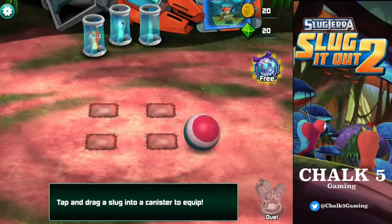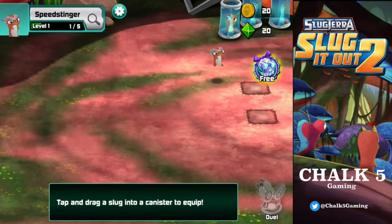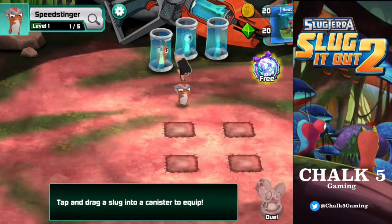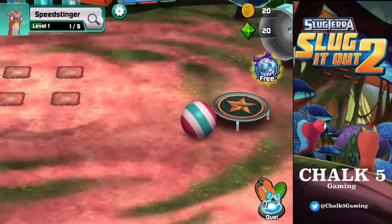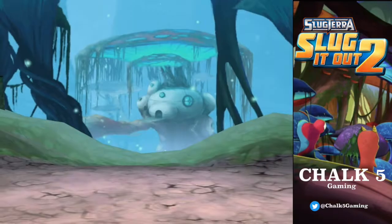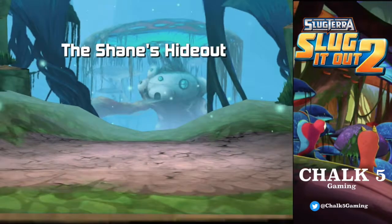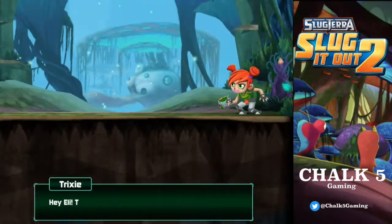Look at this guy — he just came in here and knocked this over. Come here, get in this jar. I can't see the jar. Get in the jar. There we go. Coming over here knocking the ball around. I'm going to have to teach these slugs how to behave, especially when we're on YouTube.